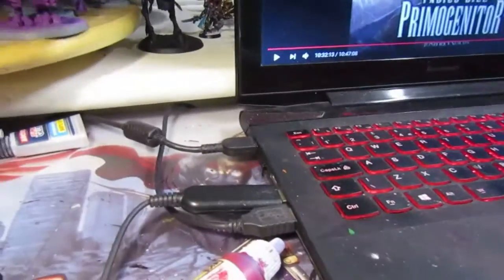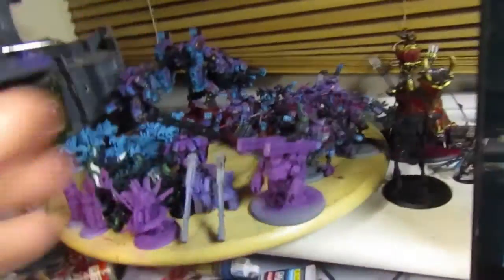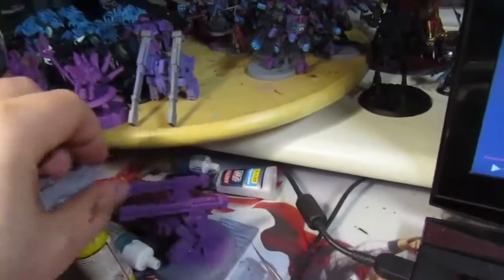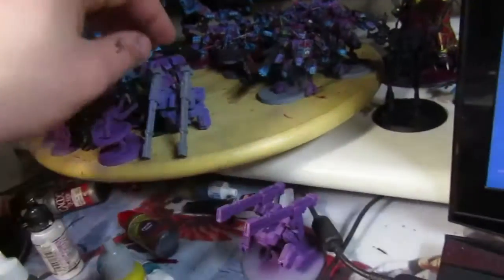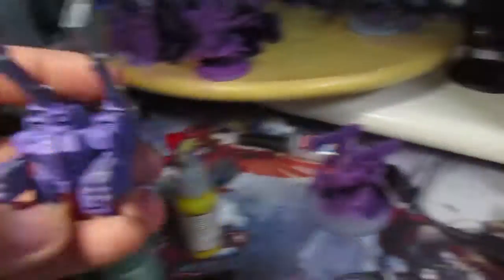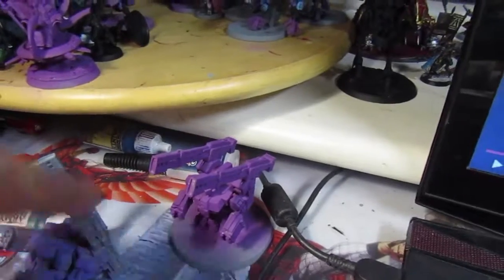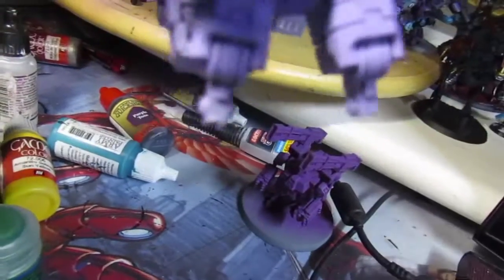I was having problems with my broadsides actually staying on the bases and the guns staying on them. This guy's leg broke off and I just left him in the bottom of the case — never bothered fixing him. He's been fixed up now and was already base coated, so he's ready for painting. The paint style is slightly different and I forgot what I was doing, so I'm going to re-base coat him in the darker pink.